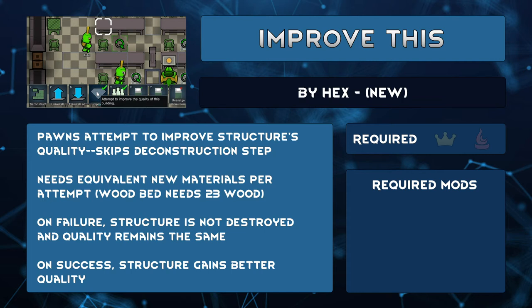No more losing an excellent bed and getting a poor one in return. The cost to improve is the same as though you deconstructed the current building and rebuilt it. If you fail, you will just have to attempt an improvement again until you get a higher quality.